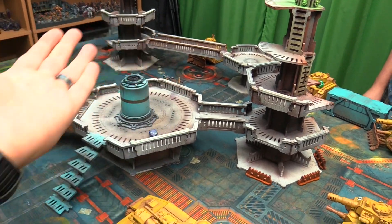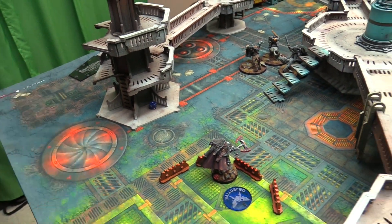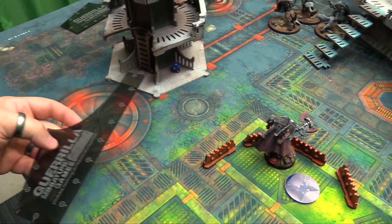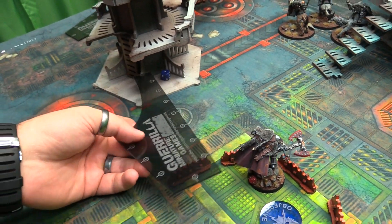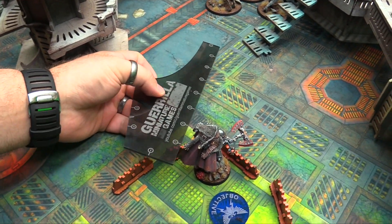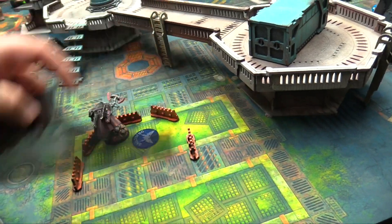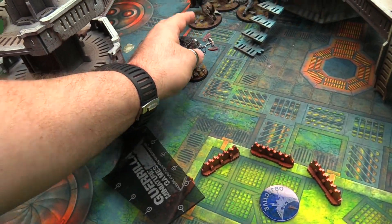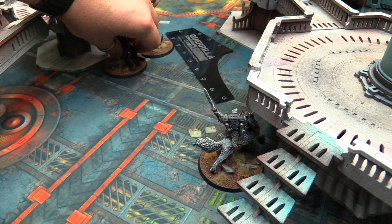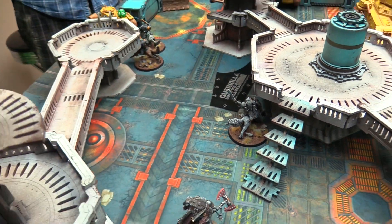Bottom of turn 4 — Space Wolves. The last Greyhunter squad must make a morale test but they can't fail. The Thunder Wolf Lord needs to run toward the relic — rolling a 7, spending his last reroll which comes up a 1. He's going 6 inches only. The squad spreads out to be as hard to kill as possible. The Thunder Wolf Lord positions to pick up the relic and fight. Guns phase — charging the tank with overwatch fire.